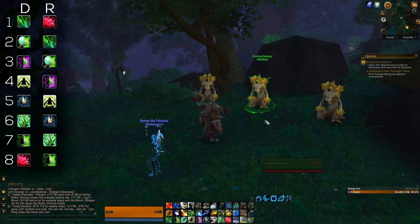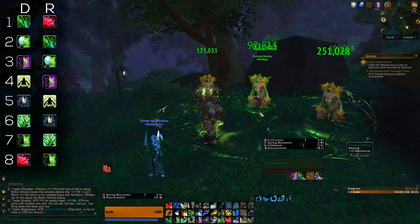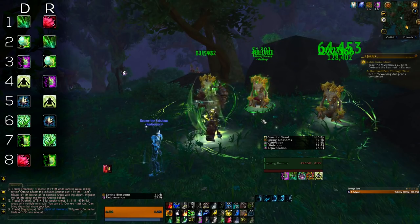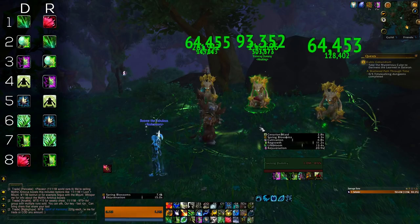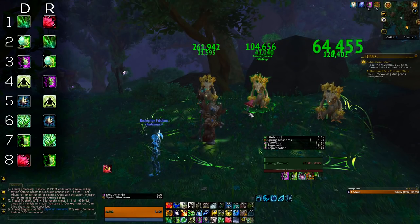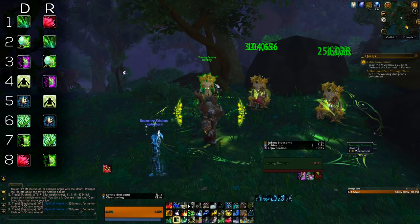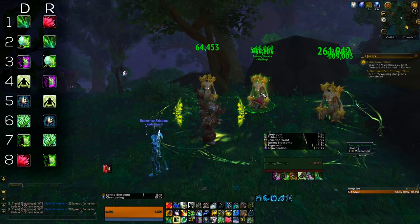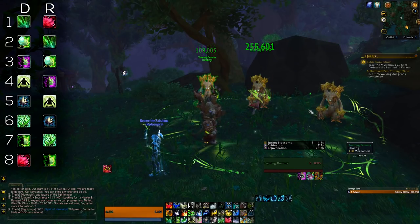Flourish and Gha'hanir, whether in dungeons or raids, work similarly. Flourish you practically want to use on cooldown — one use is when you have a lot of Rejuves up and there's still constant damage going on, so instead of refreshing one by one, you just use Flourish to extend them all. That's where this ability will shine the most, saving you time and mana. It also extends all other HoTs like Cenarion Ward and Wild Growth. Another use is when applying Rejuves on everyone in preparation for incoming damage — you can use Flourish to fight against time so everyone is properly hotted up.